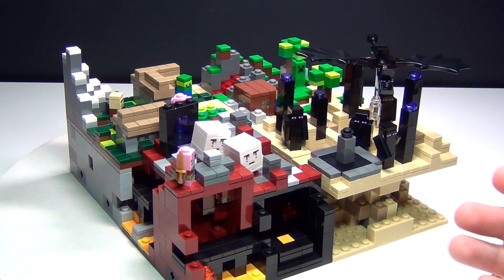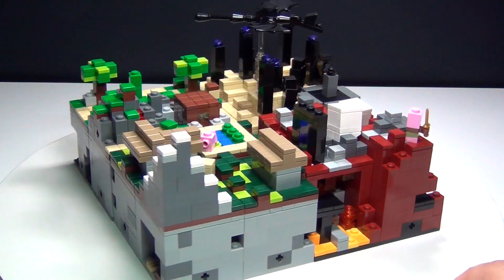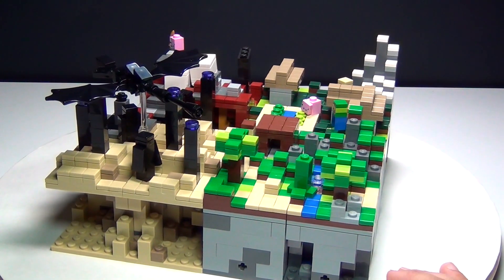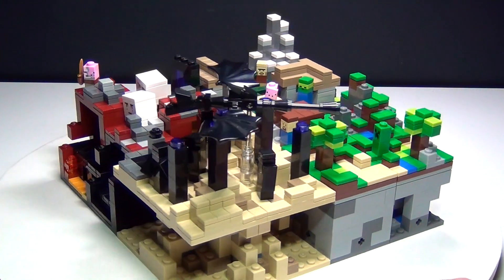To start with, we have all four that we've gotten so far. We have the End, we have the Nether, we have the Village, and we also have the original one on this corner, which later became known as the Forest. But it is kind of cool to have all four.